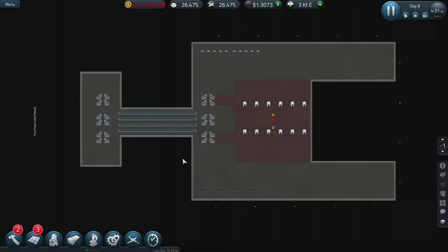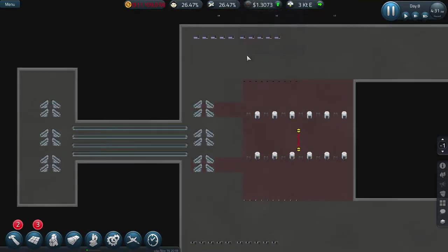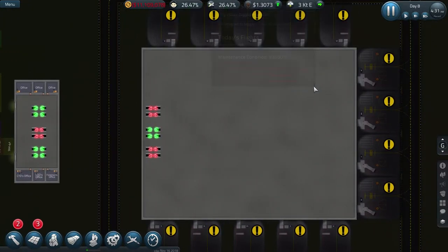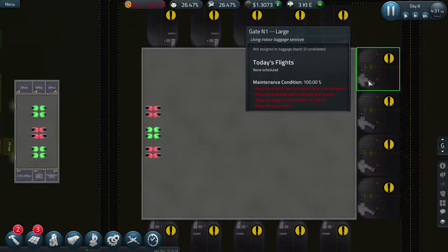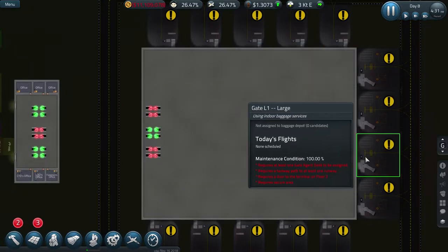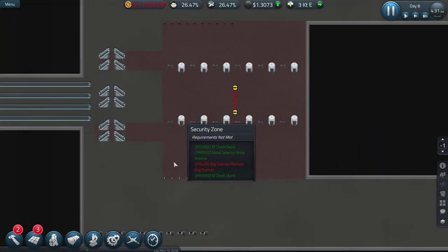Hi guys, welcome back to Penfold Gaming for another episode of Sim Airport. If you missed the last episode, we started putting the ticketing and security area in place, so we're going to continue with that and maybe work on the next top floor, try and get some desks in place for these gates. I'm going to have to do another floor for these larger gates on the end here.